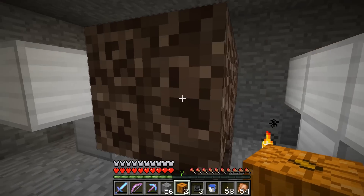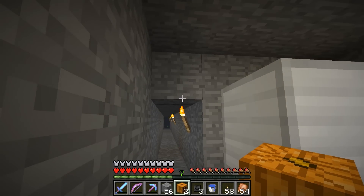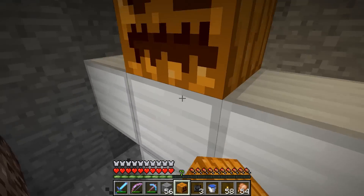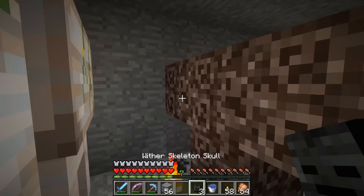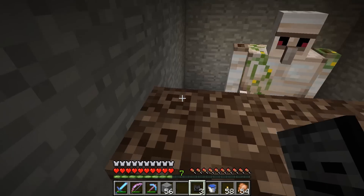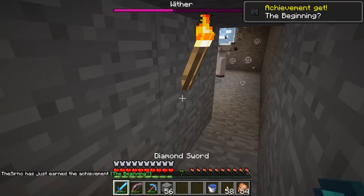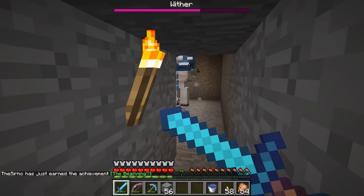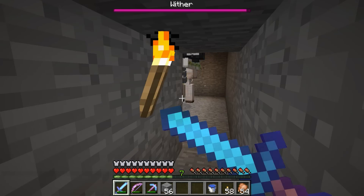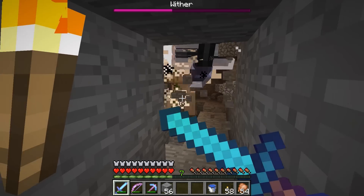I got it all set up. I'm going to use iron golems to kill the wither — apparently it takes two iron golems. I'm down underground in my mineshaft. I'm going to spawn these guys first and then pop these on — there we go. Those guys are going after him. Pretty crazy. Wow, look how fast they're going after him! Holy cow, it's so loud.